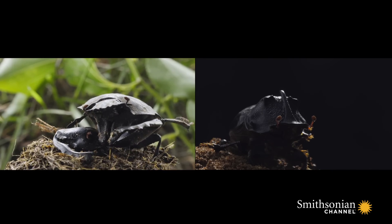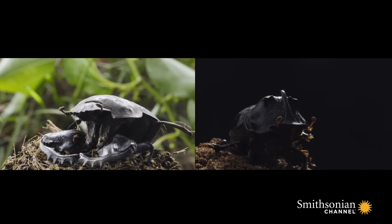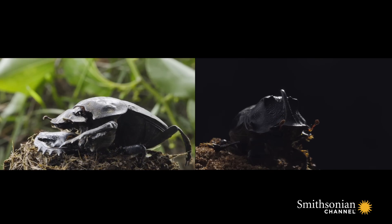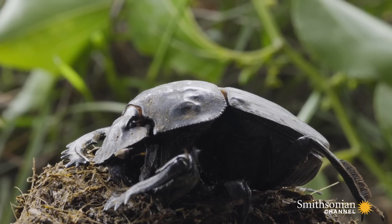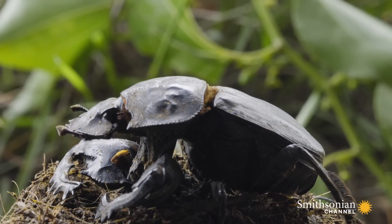They have the same mission as their cousins: take control of the savannah's dung supply. Rollers are two inches long and are built to roll dung balls above ground.